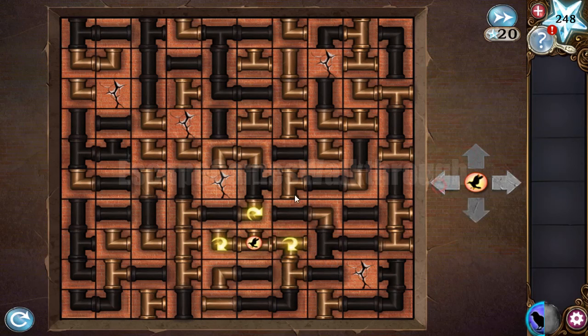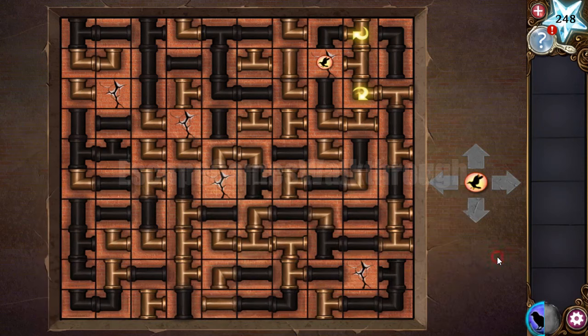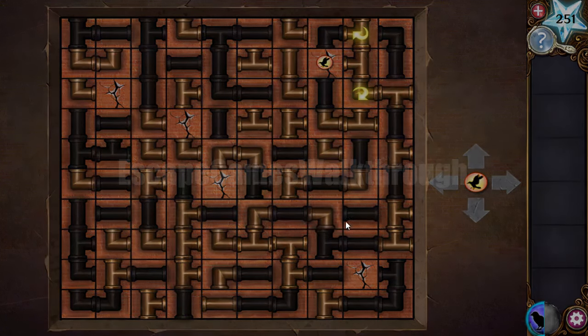We can rotate some pipes and finally reach the correct crack and escape the room. If this video helped you, please leave likes and subscribe. Now going to play Chapter Three.